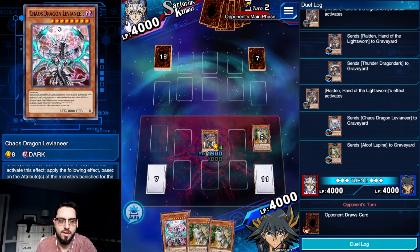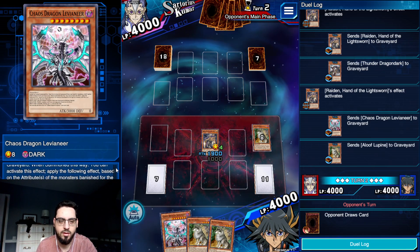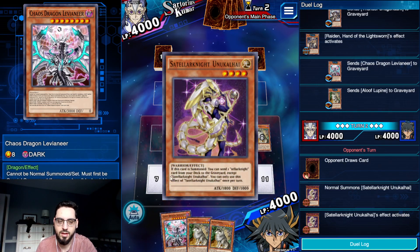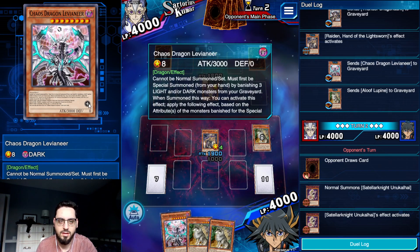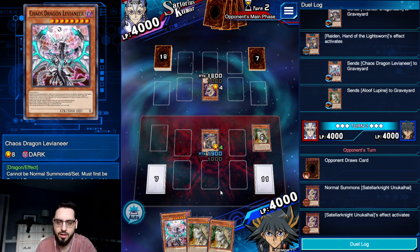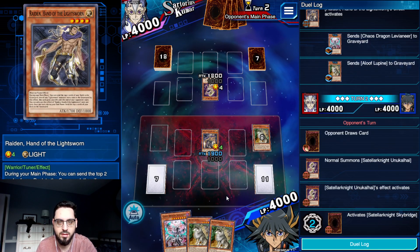Levy has another effect that people often forget. Aside from banishing both Lights and Darks, you can banish all Darks and shuffle a card from your opponent's hand into the deck randomly. Or you can banish all Lights and Reborn a monster from the Graveyard. So you've got to keep those effects in mind - they don't come up a ton, but that is a good turn one play just to rip a card out of his hand, get a 3k beatstick on the field, and trigger some Dark effects that you banish. It's not a bad play at all.